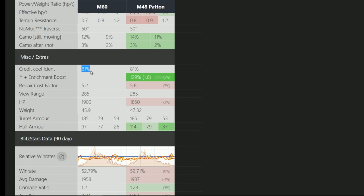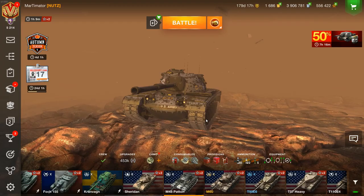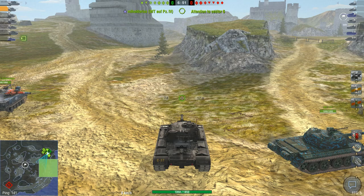The M60 is not a premium tank, so you're not going to make any premium credits from it — that's probably why they give it away for free. The repairs are slightly cheaper and it has a little bit more health. The turret armor is the same on both, but the hull armor is a lot weaker on the M60 compared to the M48 Patton. All in all, they're very, very similar vehicles. Strangely, the VK90, which is a collector tank, gives you premium credits, but the premium M60 doesn't. I don't get that — Wargaming, explain. If you know why, put it in the comments.